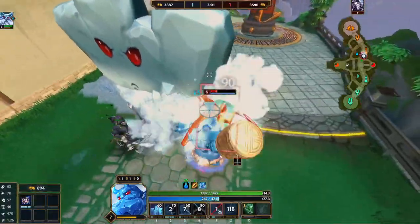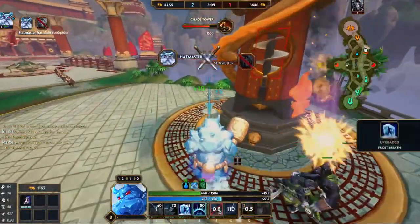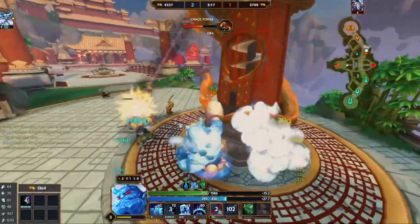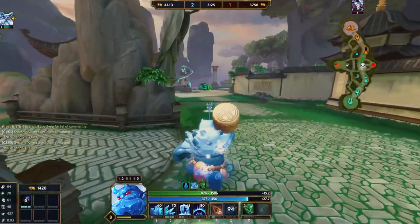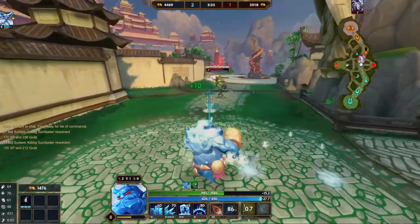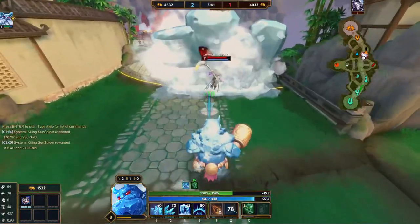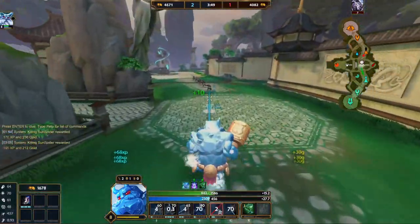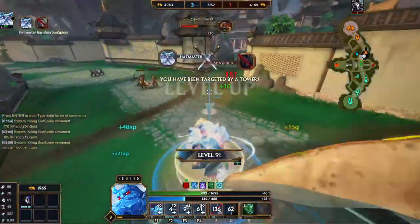Nice, very nice! I didn't get the body block — that's fine, it is fine. Let's go pick up that dual orb. I didn't get it — it lasts so short, but that's a good thing because if it lasted forever it would be kind of broken for situations like that where you're diving really hard for a kill. I do have my ult — might actually stay for this. I know he has Beads though. I do have Blink here. Nice, good stuff.